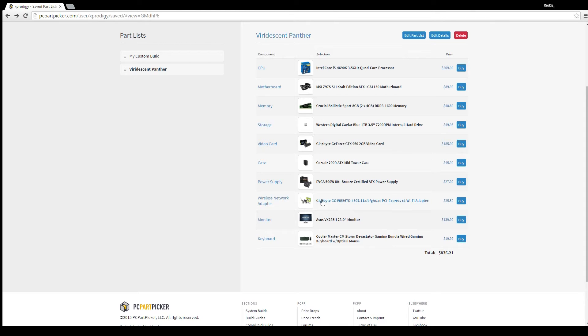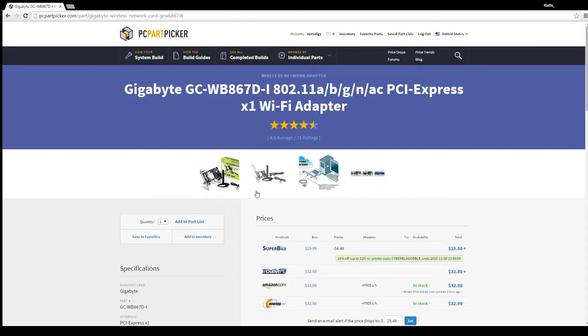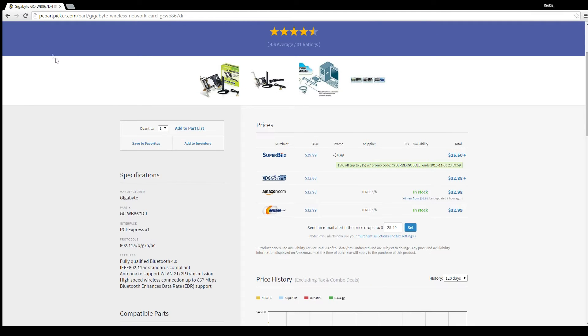For internet, I'm using a wireless PCIe network adapter — a great one especially for its price. It really improves your Wi-Fi. You install it in the PCIe slot on the motherboard, similar to installing a graphics card. The antenna attaches magnetically to the outside of the case, and you can adjust it to point straight up. It only costs $27, which is great if you don't have ethernet.